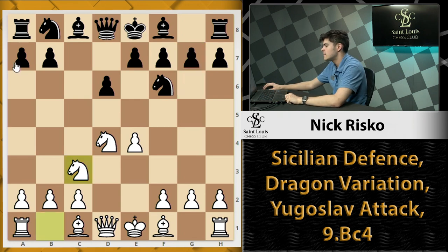Here there are other alternatives black has, such as a6 — the Najdorf — there's also e6, the Scheveningen, and you have the Classical with Nc6. But again, we're just going to be focusing on the Dragon.